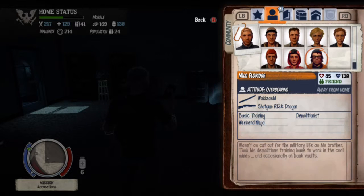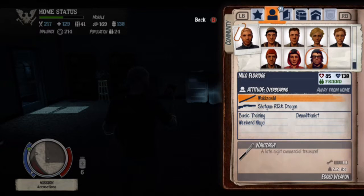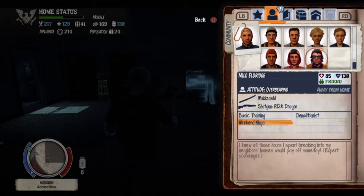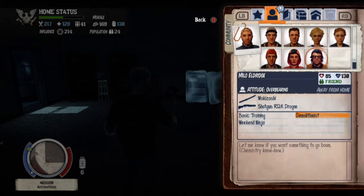He actually comes with a Wazowski - a bladed weapon - and a shotgun, the R12K Dragon. He also has basic training, weekend ninja, and demolitionist for perks.